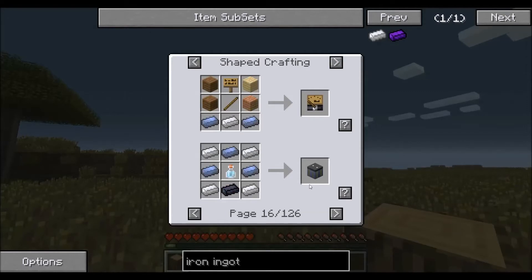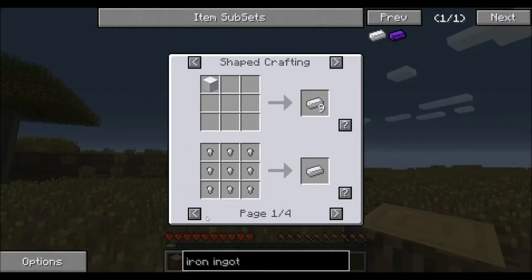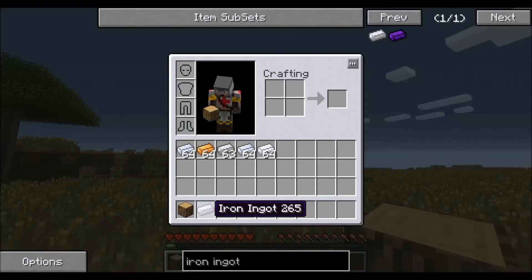So if you're ever unsure how to make an item or what an item is used for, just remember: hover over it, press R on the keyboard to find recipes, or U on the keyboard to find the usages.